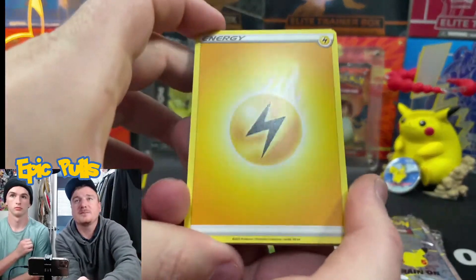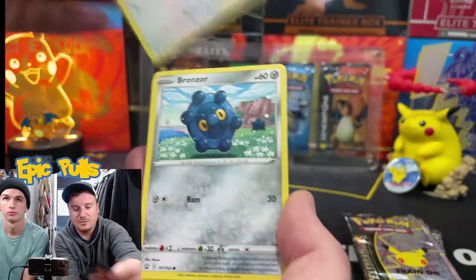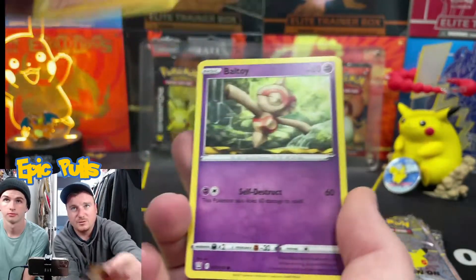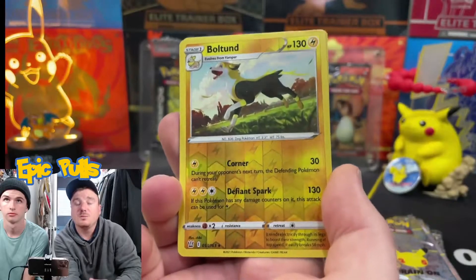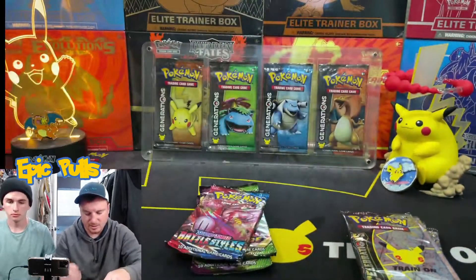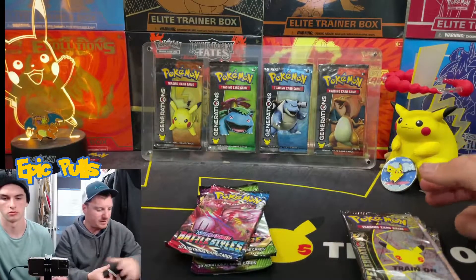Battle Styles pack one: Lightning Energy, Flareon, Heatmor, Bronzor, Tepig, Pachirisu, Minun, Baltoy, a Reverse Holo Boltund, and a Holo Aegislash. Not too bad right there to start it off.